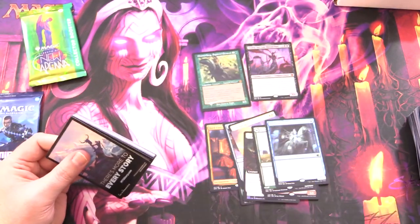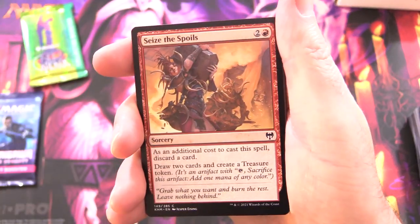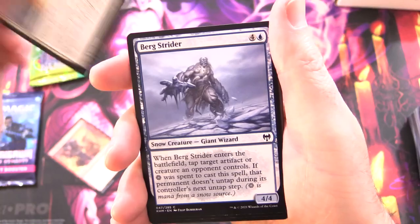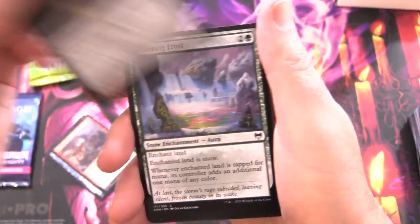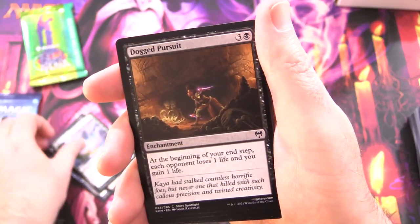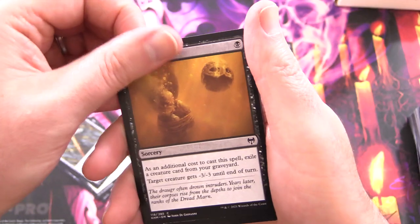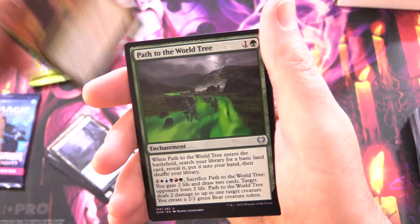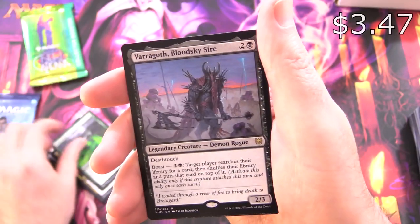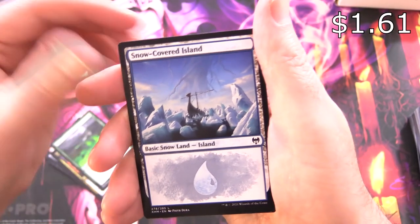Kaldheim! We have Seize the Spoils, Battlefield Raptor, Berg Strider, Graven Hulk, Skull Raid, Glittering Frost, Dogged Pursuit, Gold-Vein Pick, Youthful Valkyrie, Frostbite for the uncommons, Littjara Mirrorlake, Mirror Lake, Cosima, Doom Foretold, Path to the World Tree, and Varragoth, Bloodsky Sire for the rare, along with a Snow-Covered Island and Replicating Ring.